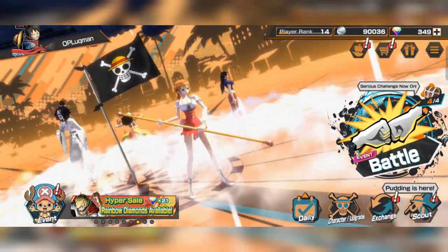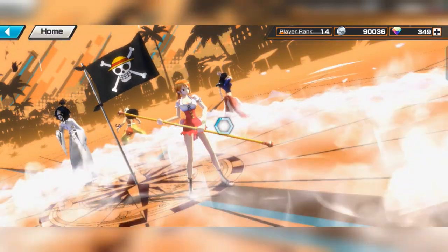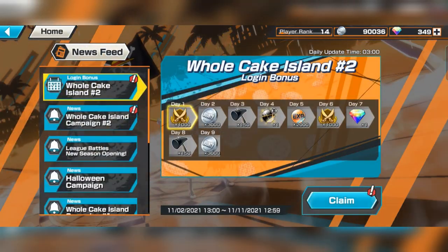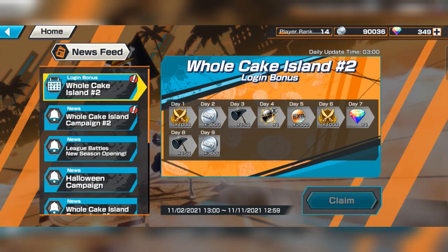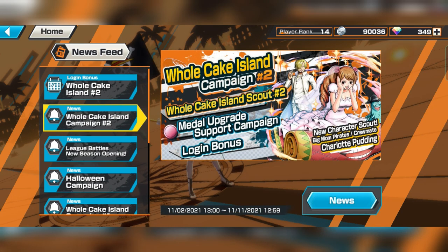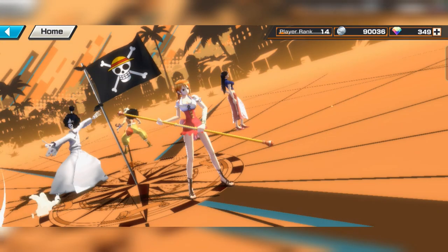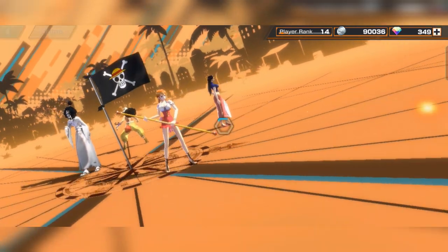Hey everyone, what's going on? Lukman here, welcome back to the channel. So finally, now we got our first step-up character with the Whole Cake Island 2 campaign. And the step-up character is Pudding — Pudding with Sanji. So let's take a look at her.